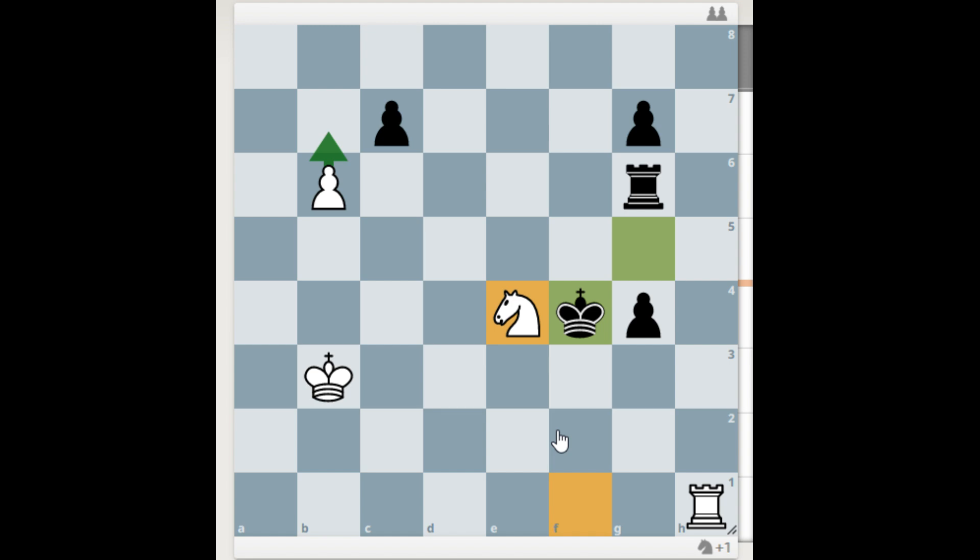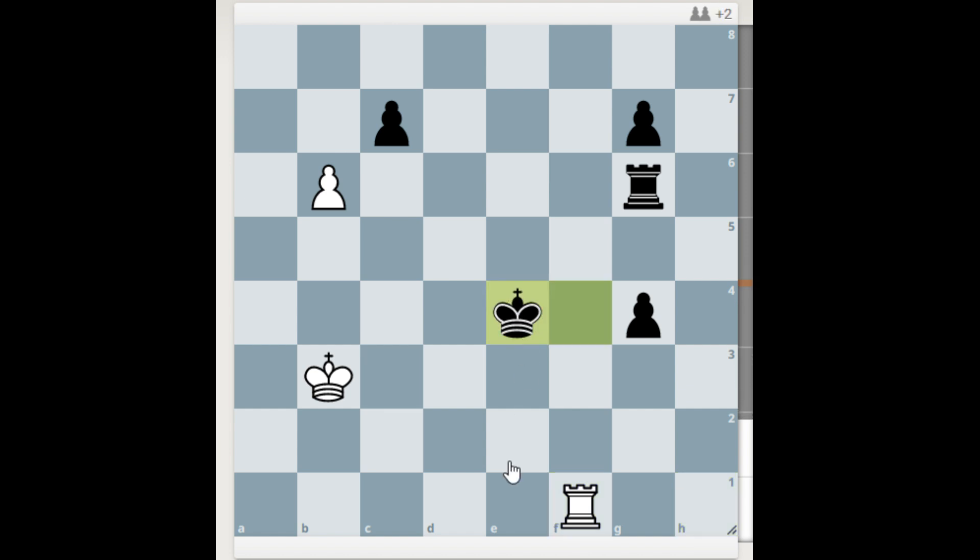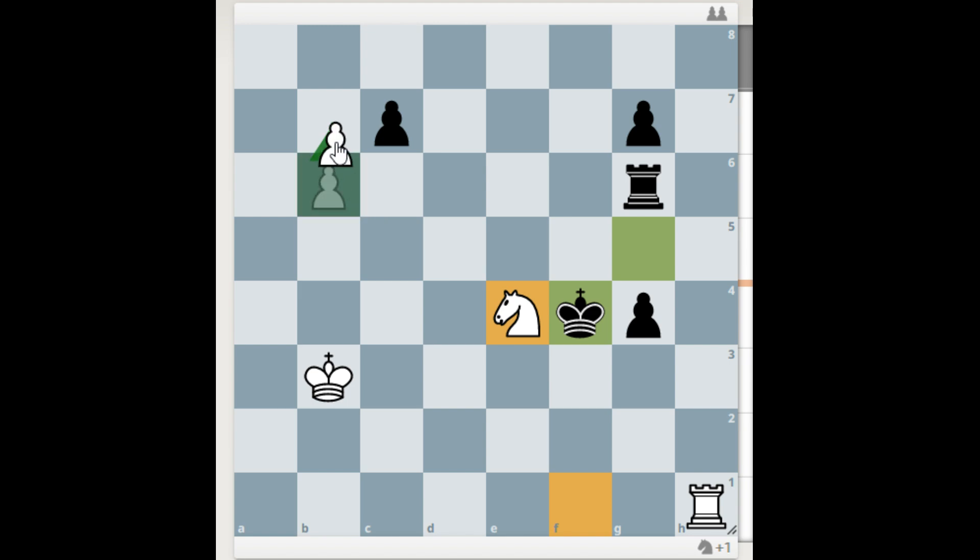Black has two options — they cannot go one way, so they have to go this way. White again faces the same problems: there are no good checks. If you give check here, black actually wins. If you go this way, black takes the b7 pawn.